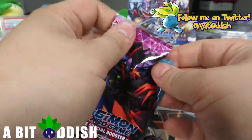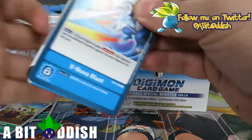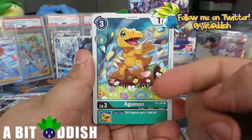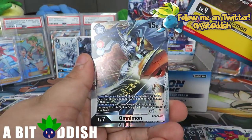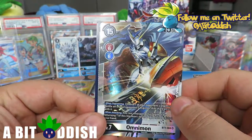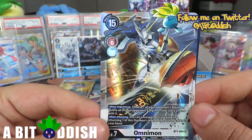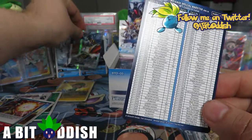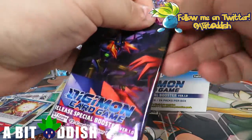We did get one alternate art and one secret rare in the last box. I'm thinking you get one secret rare and one alternate art per box, but we'll see. Darkmon - and oh my god, Shield of the Just! Yes! I know how to react to this card now - we pulled another Omnimon! Two boxes, two Omnimons. It's not the alternate art but that is a beautiful card and I know it's quite valuable. Very excited about that - wasn't expecting that at all. Got another Omnimon, awesome stuff!